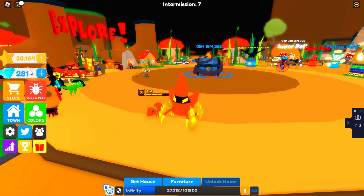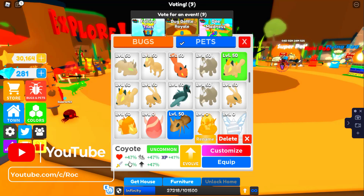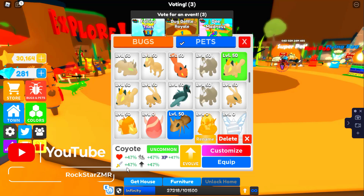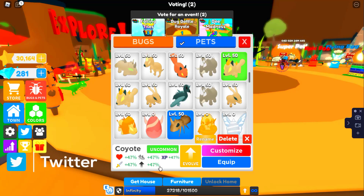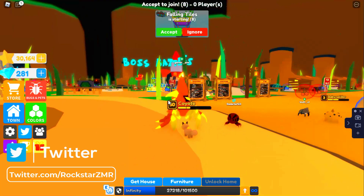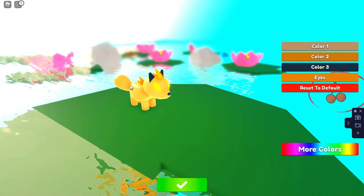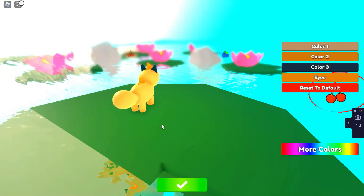I have 281 diamonds, so I have enough to infuse my pets. Let's go to the coyote — I'm going to show you the stats and the size before I evolve it. So here it's 47 health, 47 speed, 47 XP boost, 47 attack, and 47 leveling up. Let me equip it to show you the coyote. Let me go to customization to show you 360 degrees — this is the size of it now. I wonder what the size will be after.